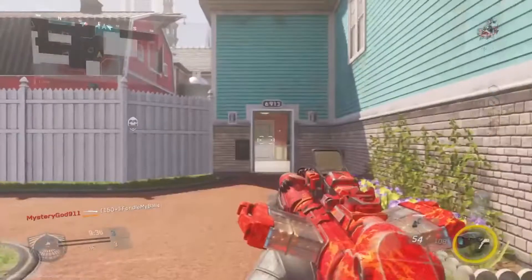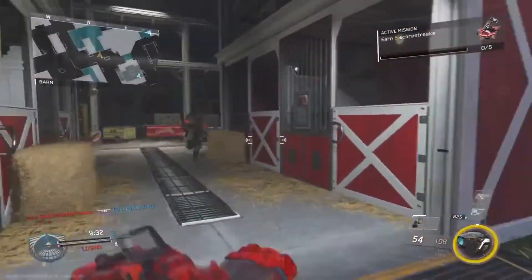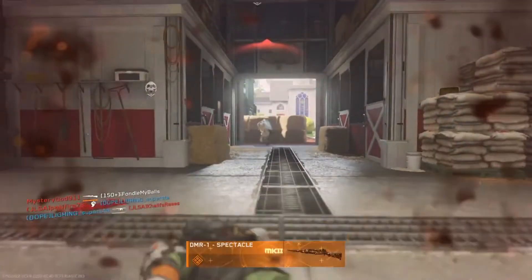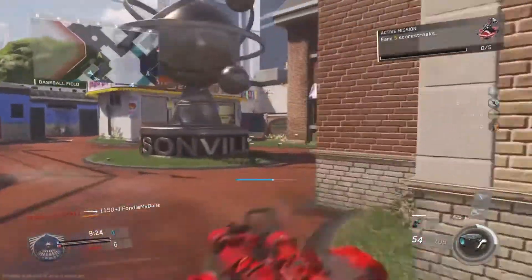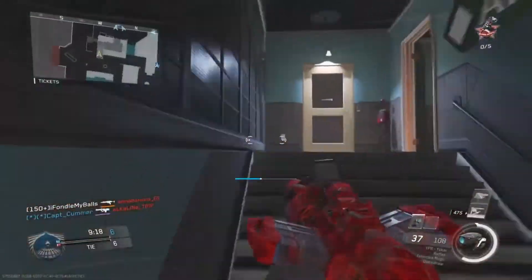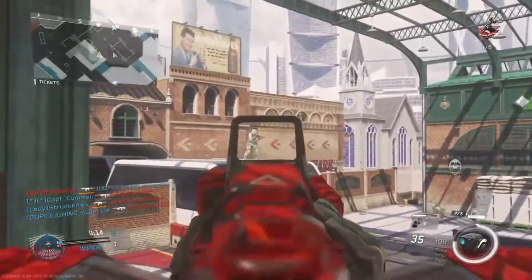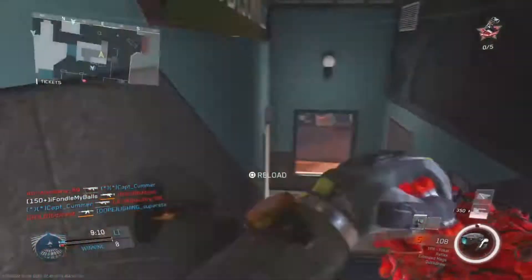Before we get into the video, I just want to touch base on one quick thing — this is probably the most important part of the entire video. We are going to be playing Hyper Team Deathmatch, which is Team Deathmatch where your payload recharges seven times quicker. We're going to be using Combat Focus as our payload, and with Combat Focus you're going to be able to get score extremely easily, get killstreaks really easy, and you're just going to get so much score that it tallies up into XP. You're going to be leveled up so quickly.